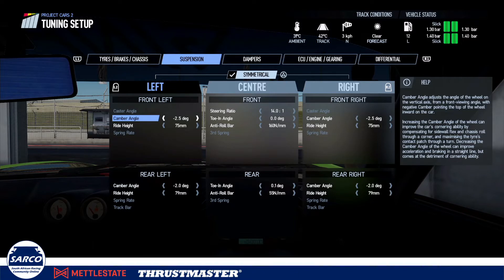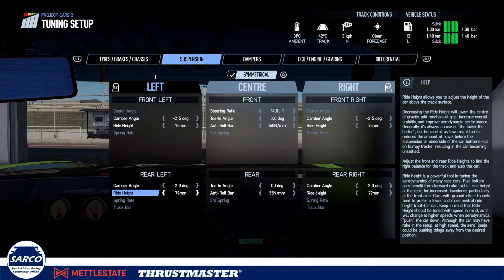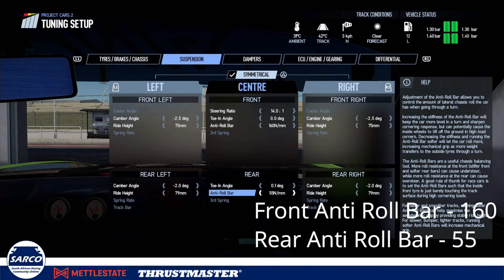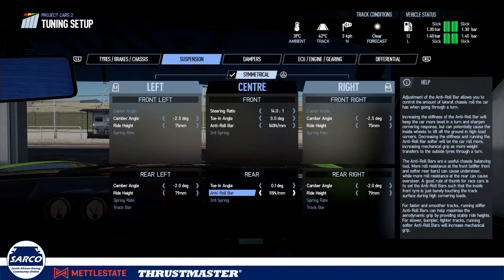Looking at the suspension settings, I've increased my cambers — I know that lower cambers help with heating but I wanted more grip because this car is going to be thrown from one side to the next, so you want that grip to be there when the car leans onto the other tire. In terms of ride height, I have the rear raised, which helps get the nose down on the brakes and also helps with initial turn-in. On the anti-roll bars I've increased those up to 160 for more front-end turning going into the corner. On the rear anti-roll bar I've also increased it — on acceleration that will make the rear want to slide out slightly, helping to rotate the car.